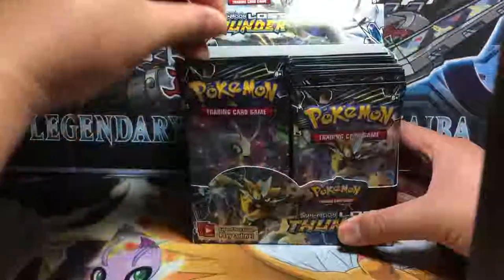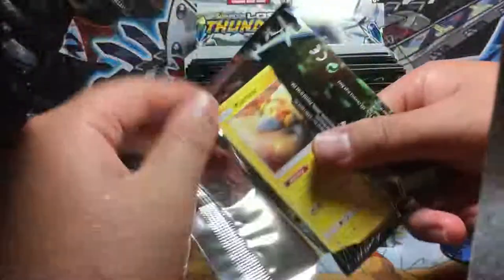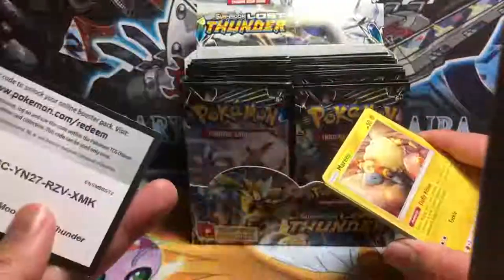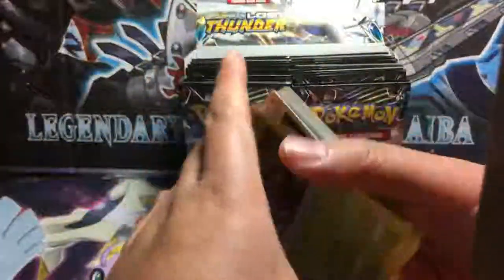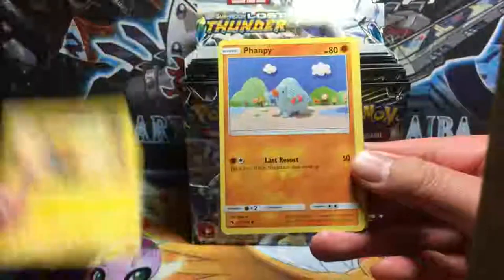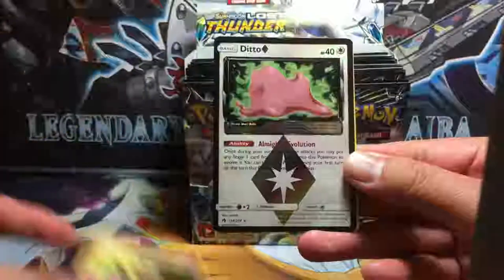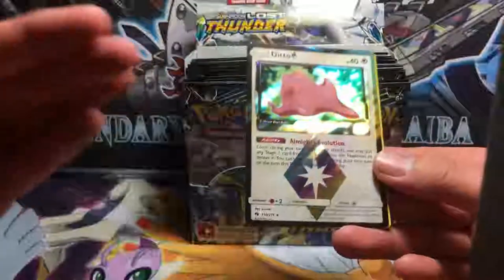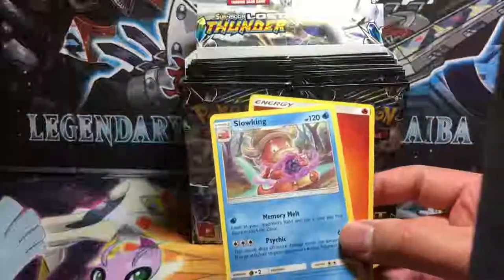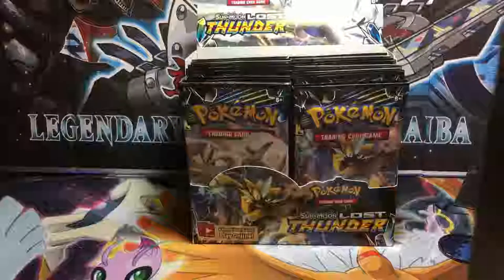Let's start off — first pack is Celebi. Good luck on the code cards everyone. We already got a green code card and a spell tag. We got Memory Energy, Mareep, Houndour, Cutiefly. We got a Ditto Prism Star — that is definitely getting graded — and a Slowking holding an energy ball, plus a Fire Energy. That was actually not too bad.